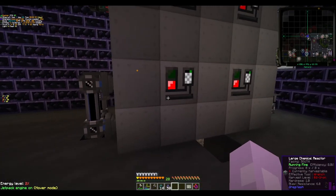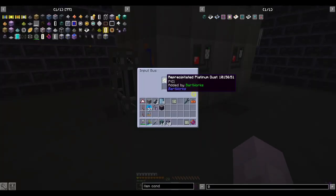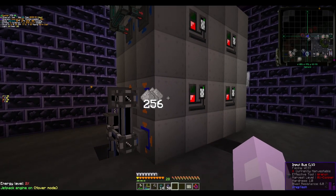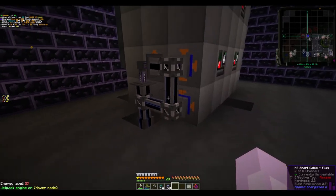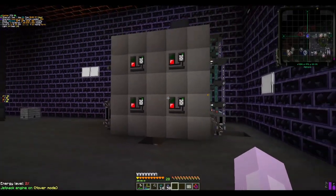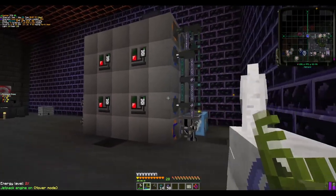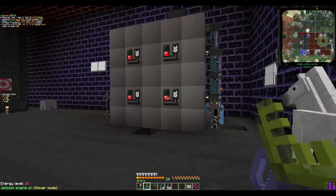And last but not least, our final large chemical reactor is just going to take our re-precipitated platinum dust and calcium, mix them together, and output some platinum dust, which hopefully gets sent into our system. So without further ado, let's hook up these large chemical reactors one by one and see if everything works properly.